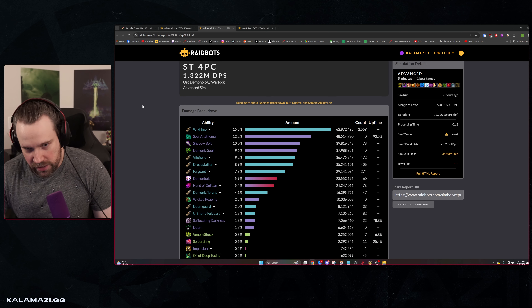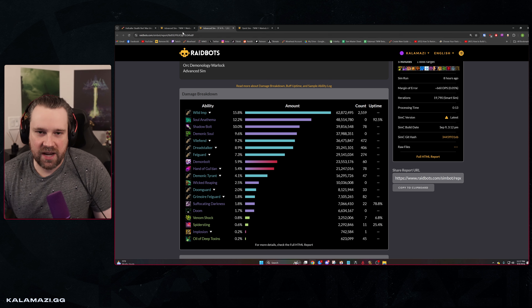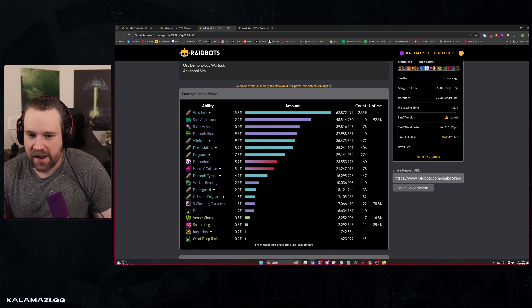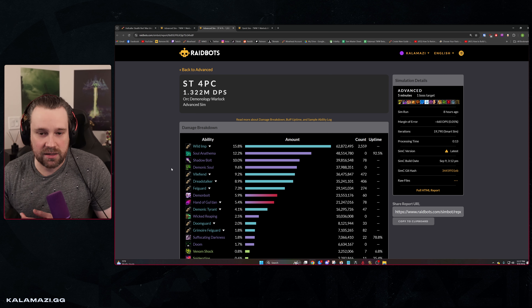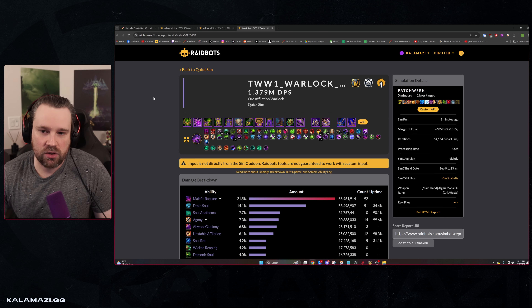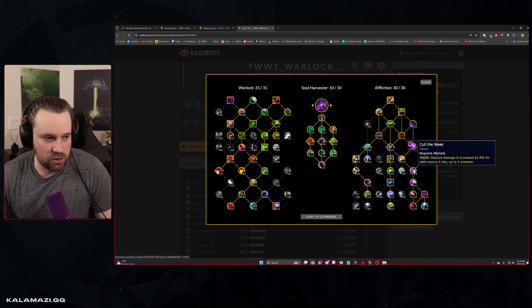The current sim for diabolus demonology shows ruination at about 1.32 million. Looking at soul harvester demonology, you're sitting at about 1.302 million — tyrant being 4.1% and not 9-10% in your damage breakdown. With the affliction bis profile implemented, we've seen soul harvester affliction pulling ahead, sitting at 1.379 million. The new profile has shifted out of contagion into two points in Coal a'Week, which is a raw gain of about 2k in personal sims.